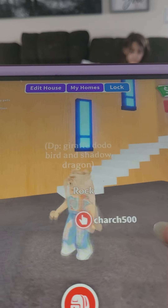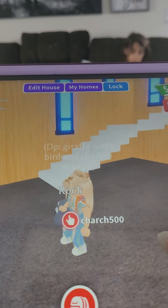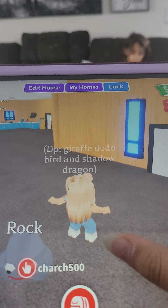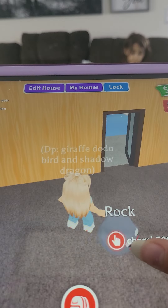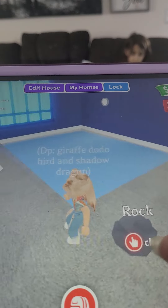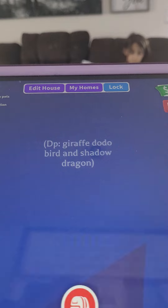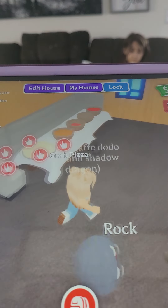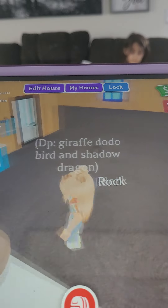Hi guys, this is California to Kansas City, and today I'm showing you my house in Adopt Me. Right now I'm in my house — here is a pool room, it's pretty boring, I haven't really done anything to it. And here is the kitchen area, we got this table here in the kitchen.